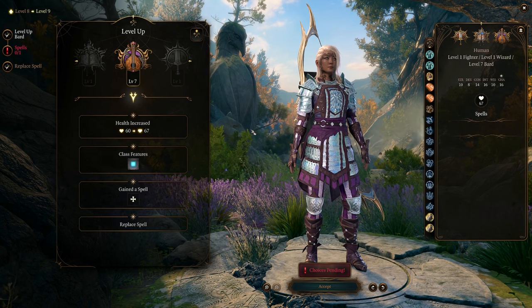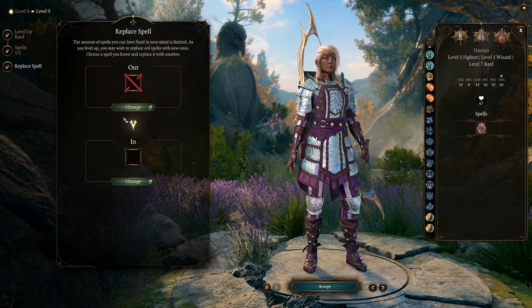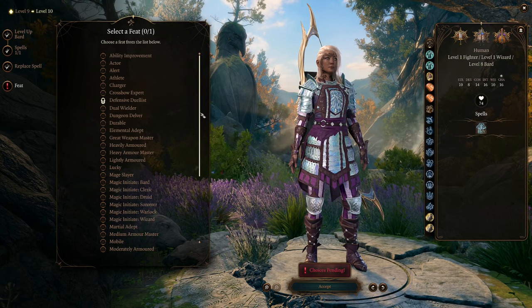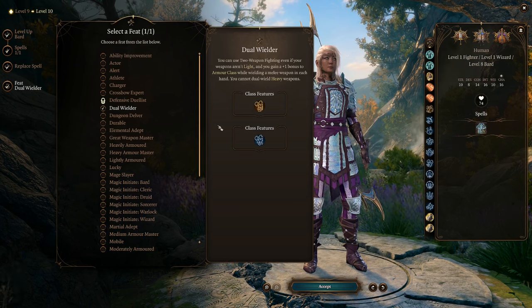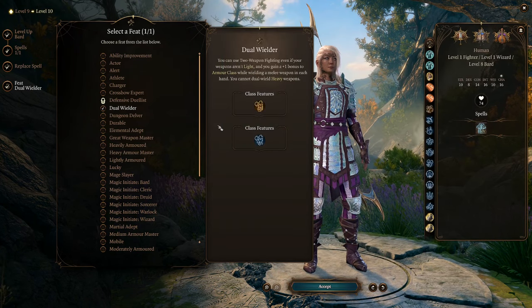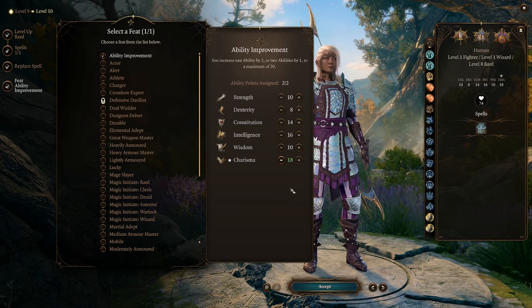At level 9, you can once again pick a level 4 spell from the Bard list and replace one of the spells from the Bard spellbook. Level 10 is the same, but you can now pick your second feat. There are a few viable options. The best option is Dual Wielder, which will allow you to use weapons that aren't light in your main and offhand slots, while also giving you plus 1 to your Armor Class. There are many staffs in Act 3, like Staff of Spell Power, that come with powerful passive bonuses. This feat will allow you to use weapons like that with other powerful weapons like Rhapsody. The second option is to take Ability Improvement and take 2 points in Charisma — this is best if you want to keep using a Shield in your offhand.